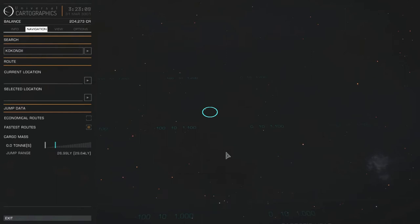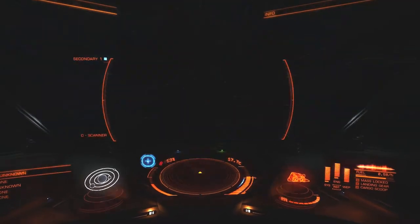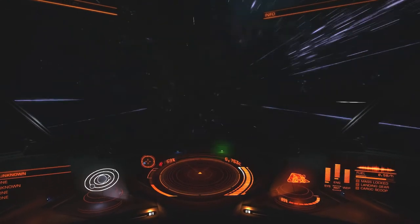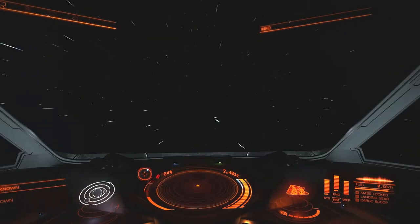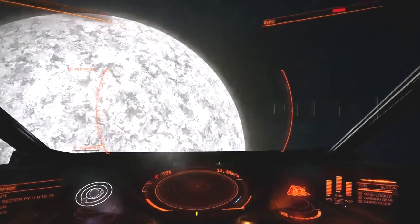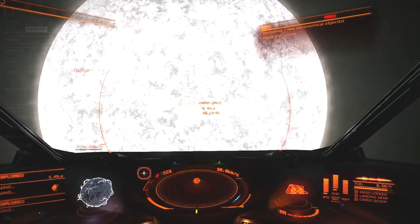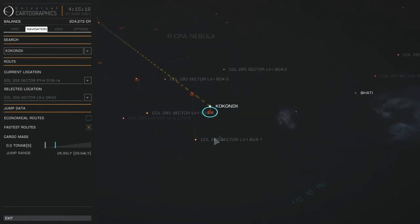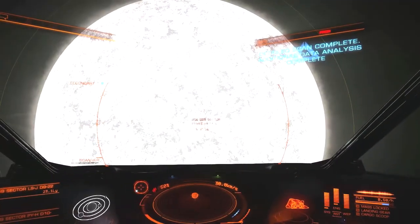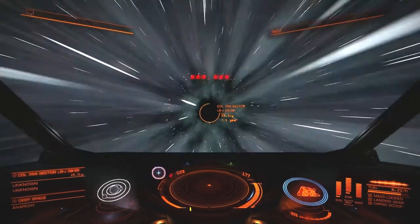The next target takes us into the very familiar COL 359 sector, which we spent a lot of time in during the early days. Another few hundreds of light years passed by. Thankfully I had some entertainment playing on the side, otherwise this would have been very tedious — I was actually watching stuff while playing. Finally I get to plot for Kakandi, and so I head on to my final destination — homeward bound.